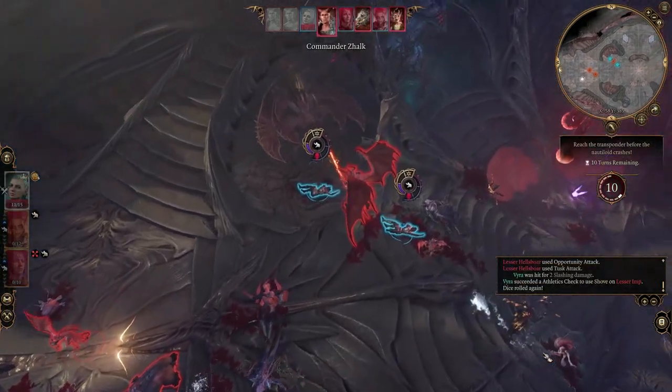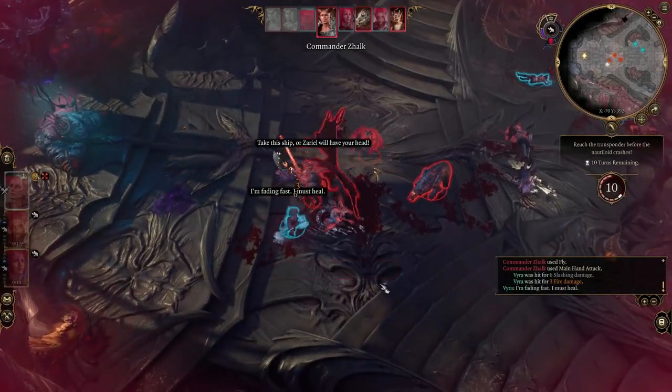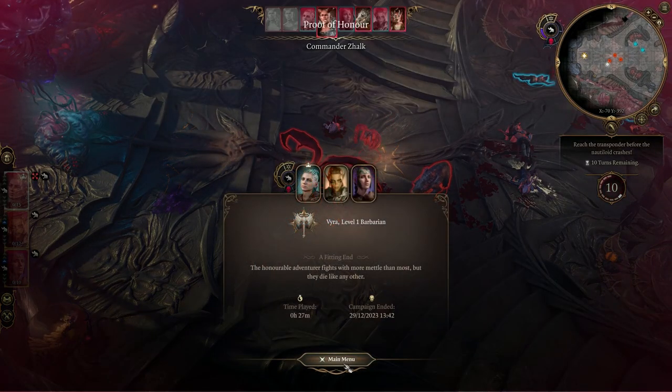I recently completed my first solar honor mode run with a tavern brawler halfling. In this video I'll go over early act one pathing and highlights — it involves mostly collecting easy XP and the key items for the build.